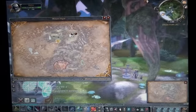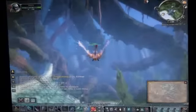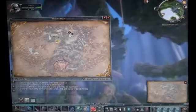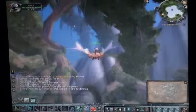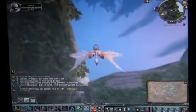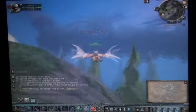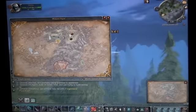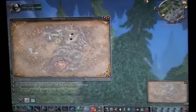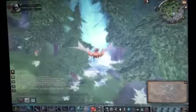You're in the starting area, right? You've grabbed your quests. Grab all the quests and you're going to fly west. One of your first quests will send you to another quest giver.